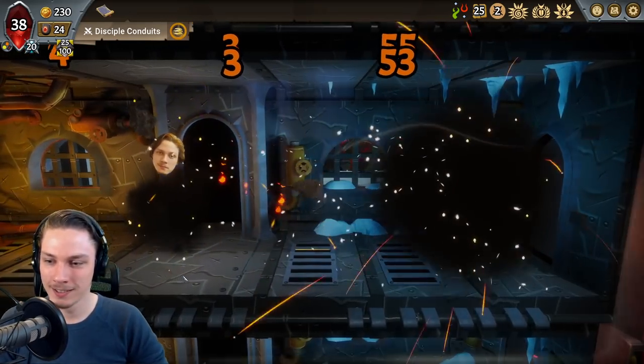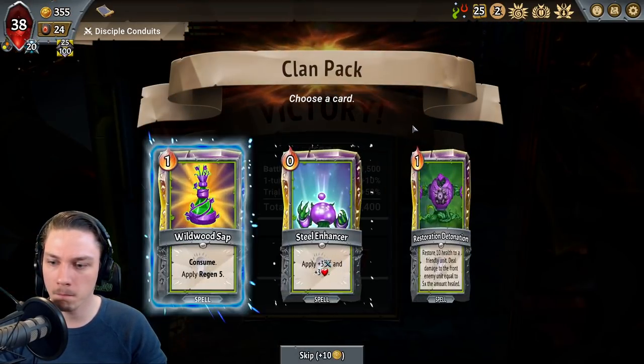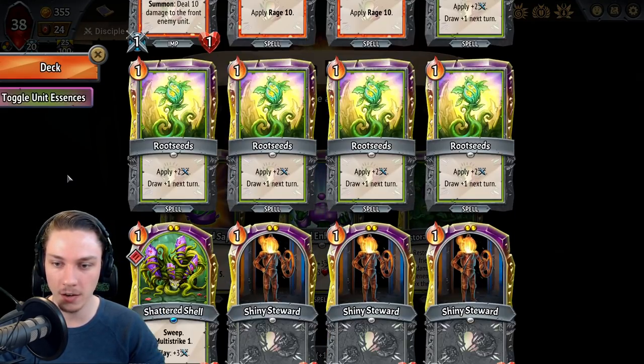Train Steward! Restoration Detonation, maybe. Just get myself an active heal in the deck, because I currently have none.